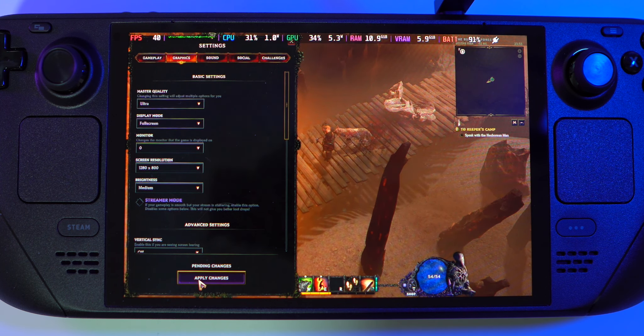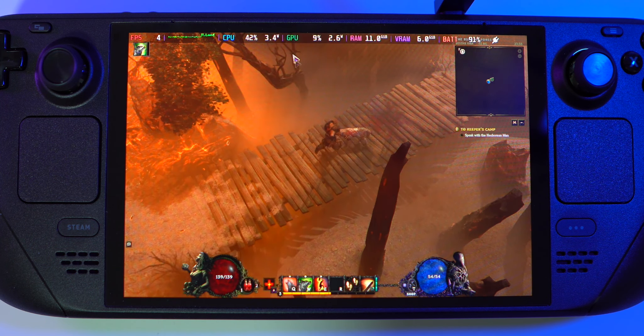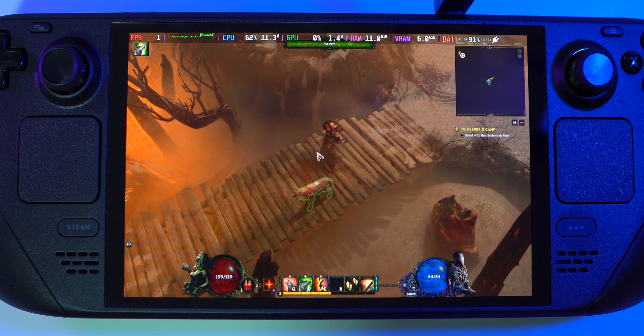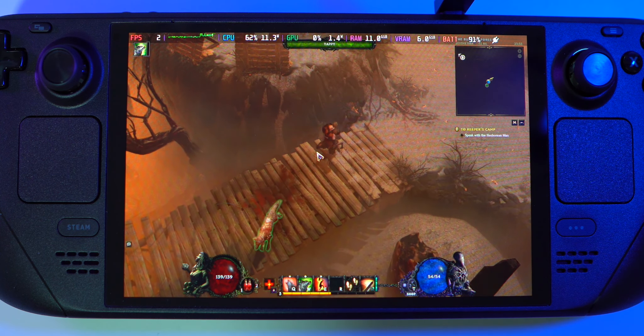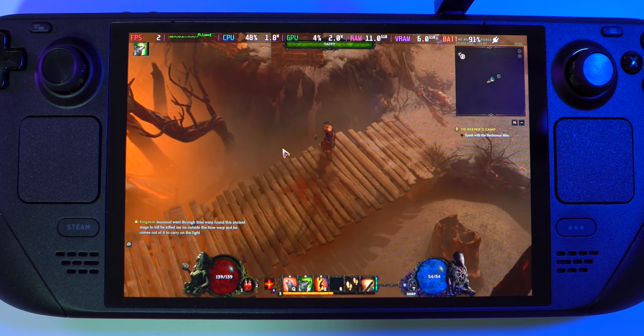Let's try the ultra preset. My game just froze — 2 FPS, nothing is happening. Steam Deck, hello? Something is happening — we're going back. I think I just understood: we are out of VRAM. We're only at 6 GB and that's it — this game requires way more. Once it loads fully, it will probably just cancel some textures.